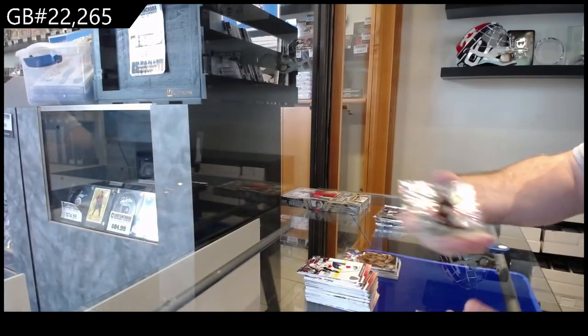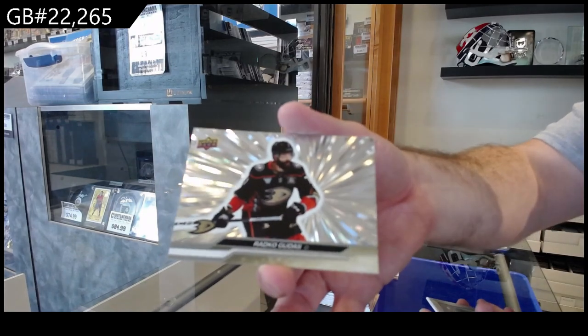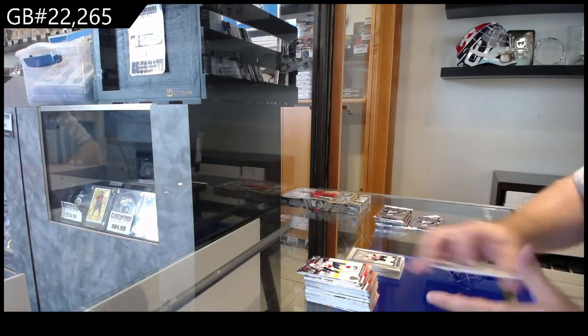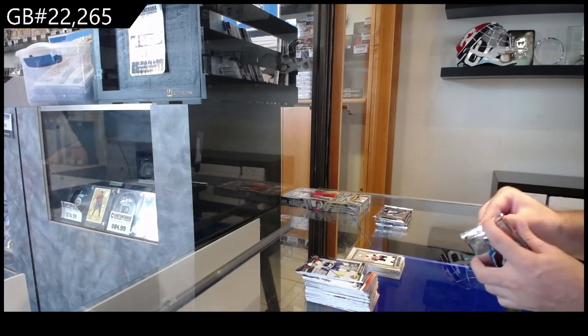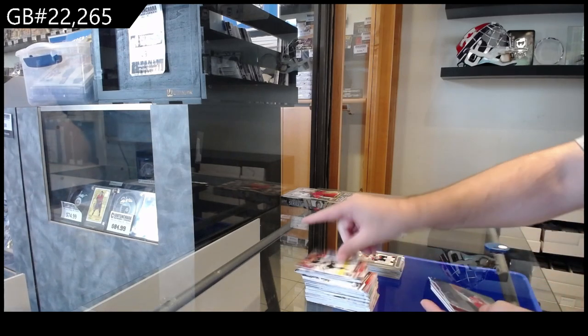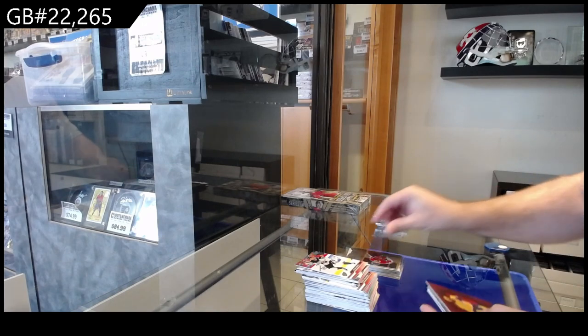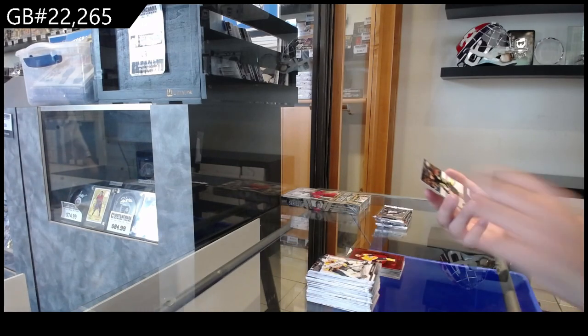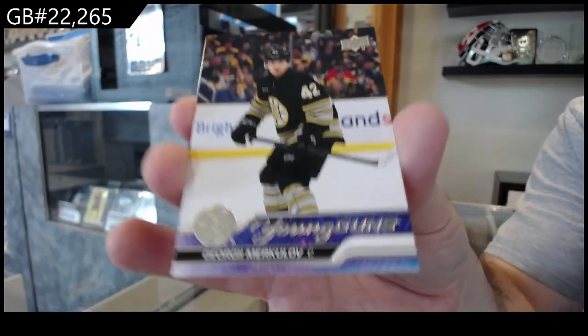We've got an Outburst Silver of Radko Gudas for Anaheim and a Beehive Base of Kachuk for Ottawa. UD3 a Feral for Montreal, Seeing Red of Ryan O'Reilly for the Preds, Young Guns of Merkulov for Boston.